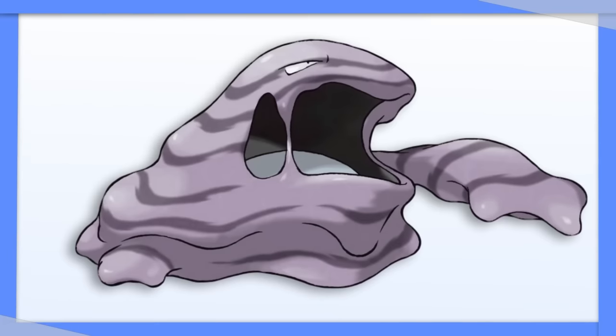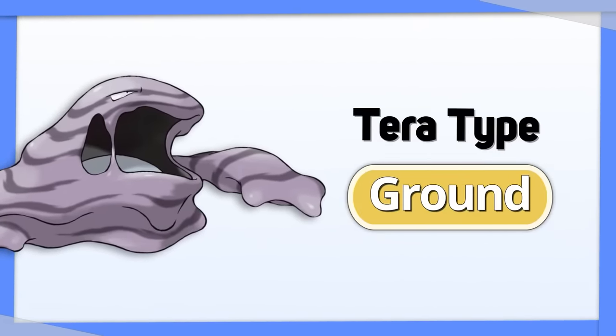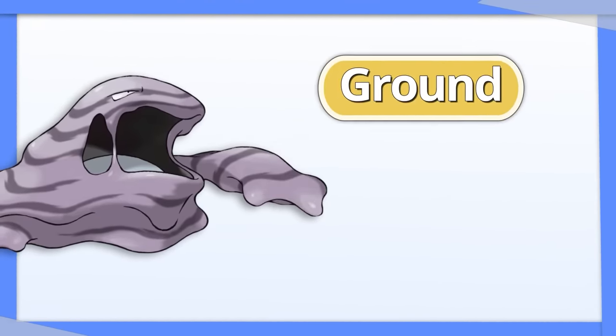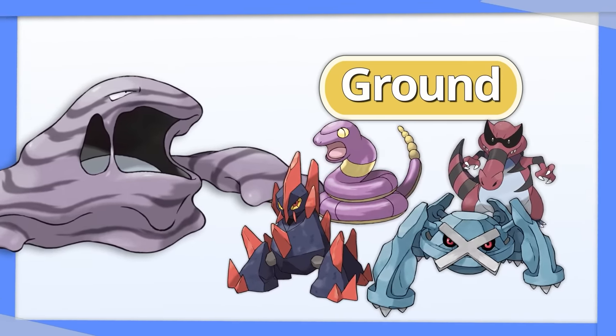Muk: Poison types struggle primarily with their poor offensive coverage, so to subvert this, turn your Muk into a Ground type. It doesn't share any weaknesses with Poison, and it significantly improves Muk's ability to hit the Poison, Ground, Rock, and Steel types that resist its Poison moves.